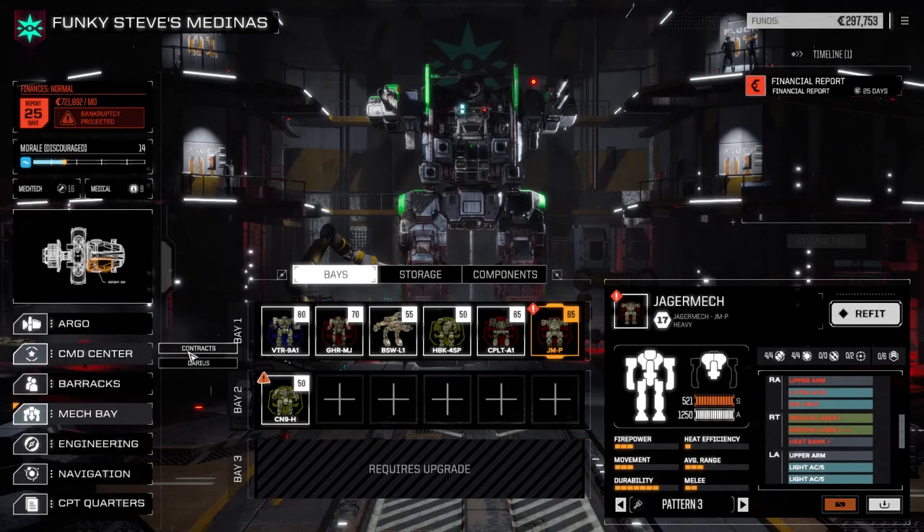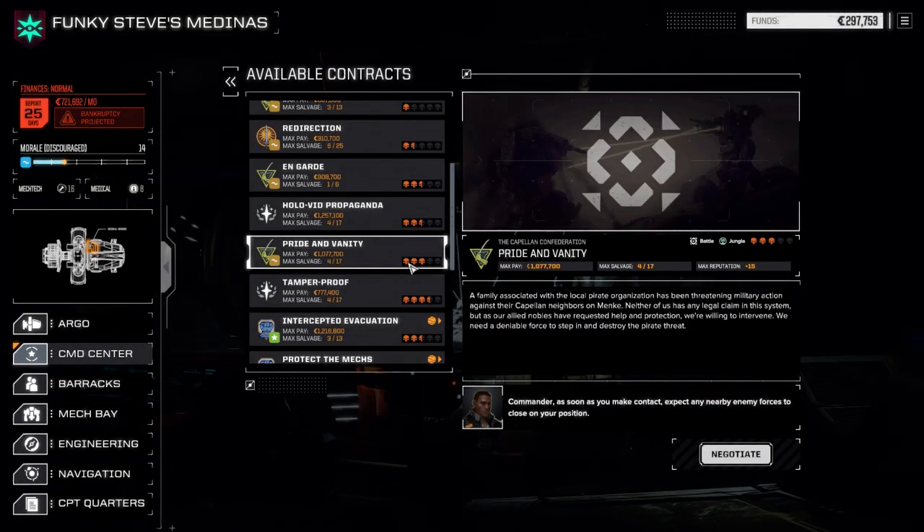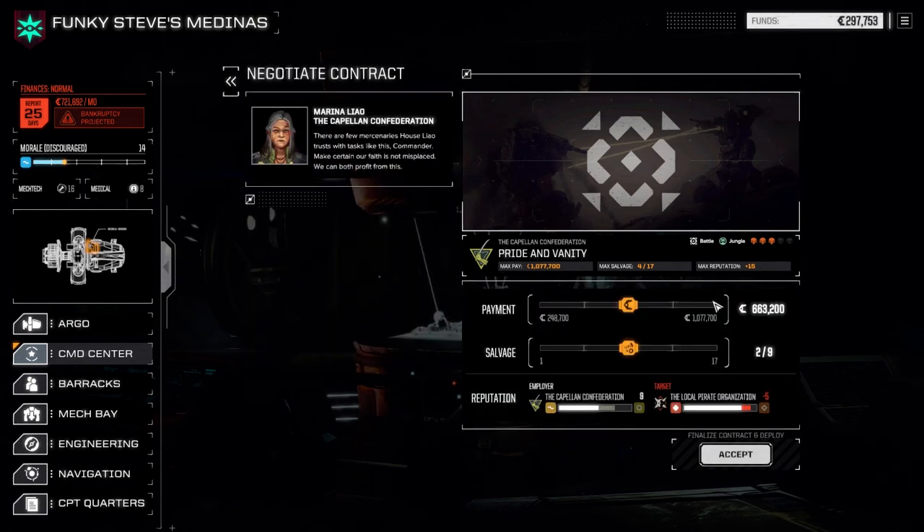We're going to jump straight into a mission right now, so let's look at the contracts. We do need to generate a bit of capital here, so we're going to take Pride and Vanity. It is a battle. Chances are it's going to be a couple of lances, three skulls - we might get a bit of salvage out of this. We're going to negotiate 50-50. We're going to basically be shooting to kill, but if we can find some good stuff, we're going to take it.